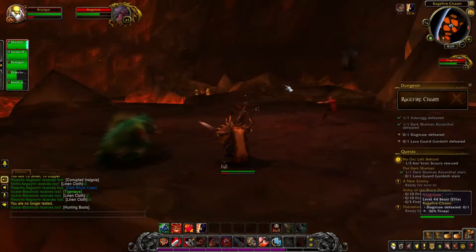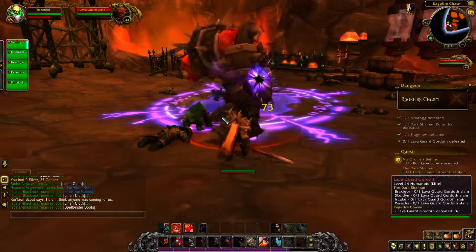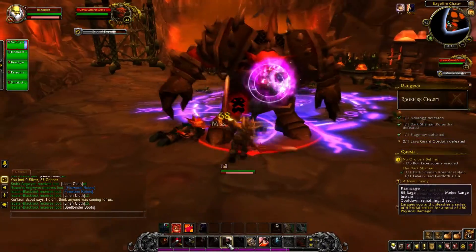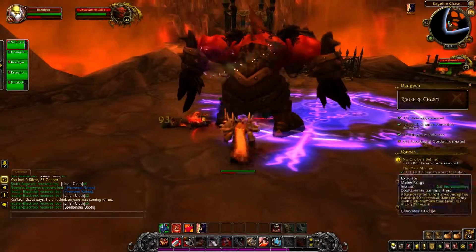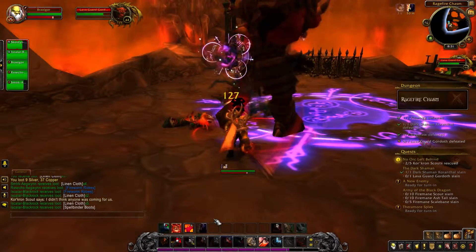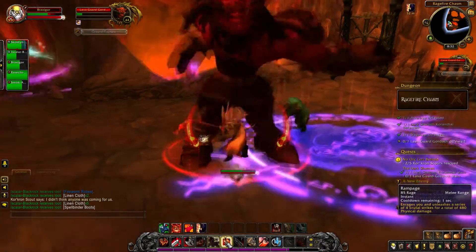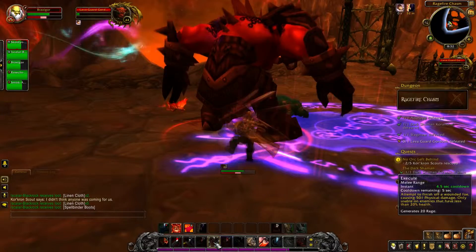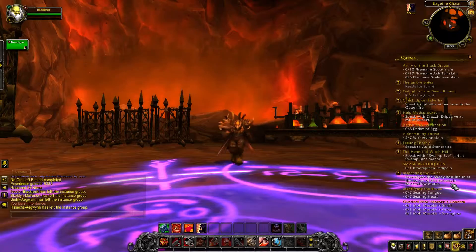Last but not least, there is Lava Guard Gordov. This guy tried to act as a conduit to the powers of the Firelands, and as you can see, that didn't really work out for him. Now that he's malformed and driven mad by those powers, it is our job to put him down. He can be a little annoying due to his ground stomp attack, and he also gets an attack boost once he reaches 25% health. But he's not too difficult to beat. With Gordov's defeat, we also beat the dungeon.